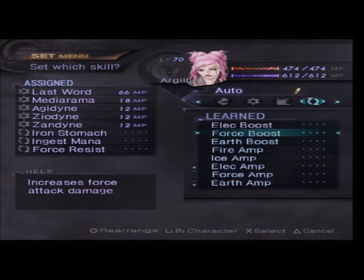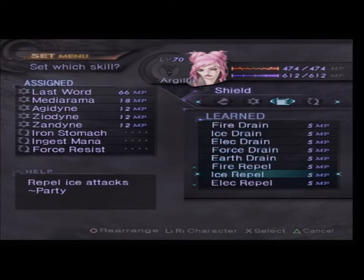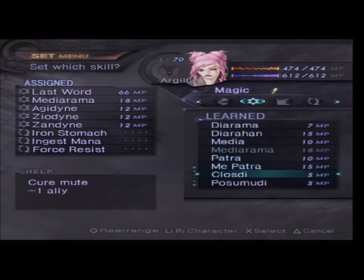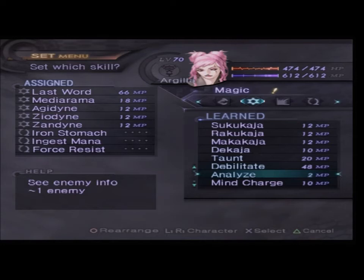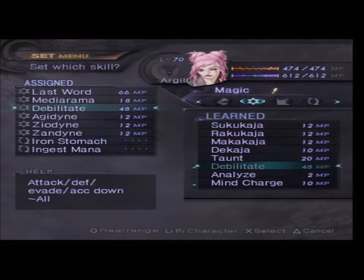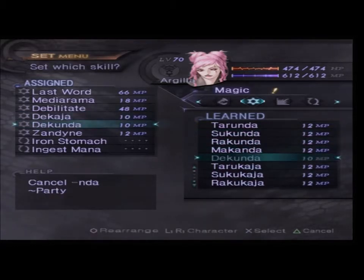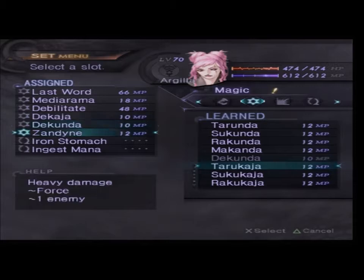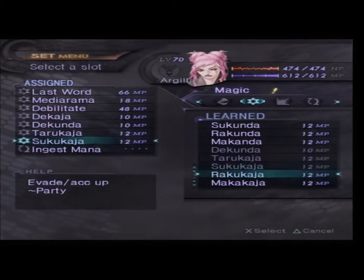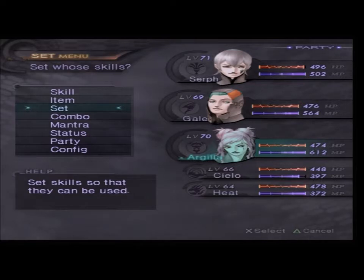You are gonna be more of a support role — you're gonna be helping us with other stuff. So you're gonna have Debilitate, Dukaja, and Dukunda. You're gonna have Tarakaja, Succa Kaja, and Raku Kaja — you are gonna be just a plain old buffer.